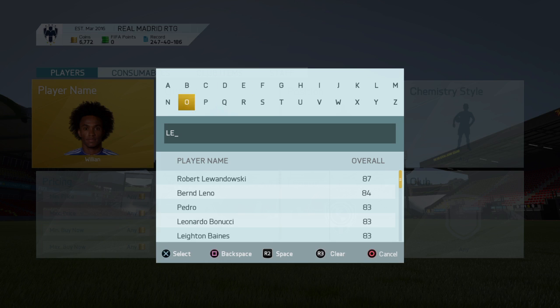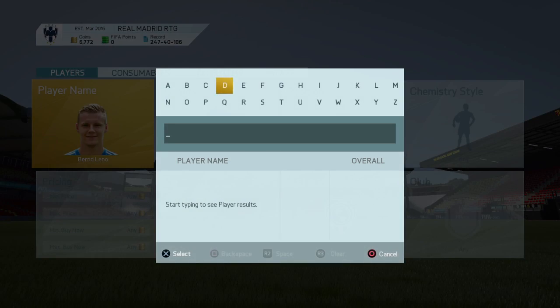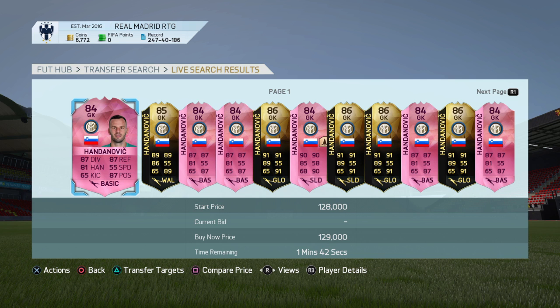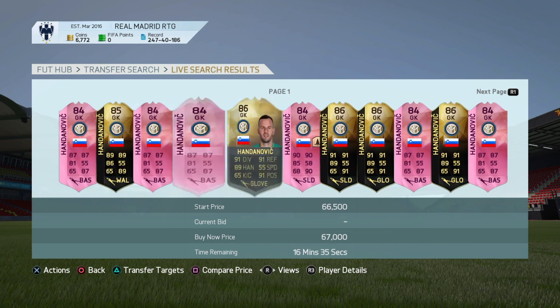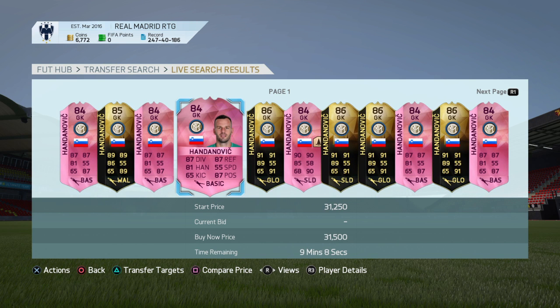For the goalkeepers, I think it'll be between Leno and Handanovic to see who wins, but I lean toward Handanovic. He hasn't gotten Team of the Season yet, and if he gets it, it'll be a higher-rated upgrade on both of his in-forms — which will be better for players who want to use a Serie A side. This is a player I will definitely invest in when I sell this team.